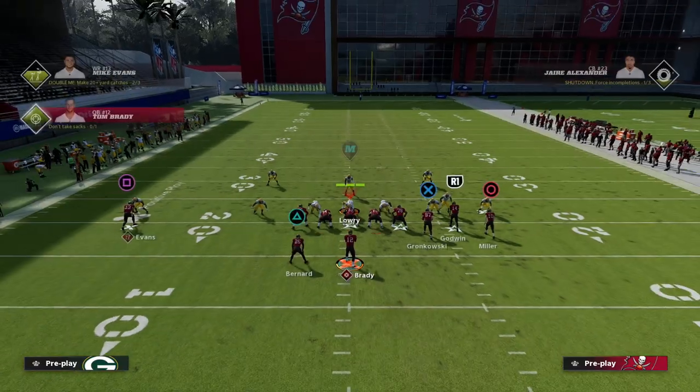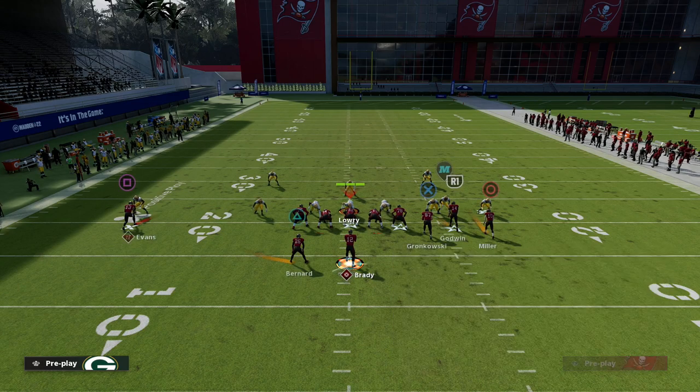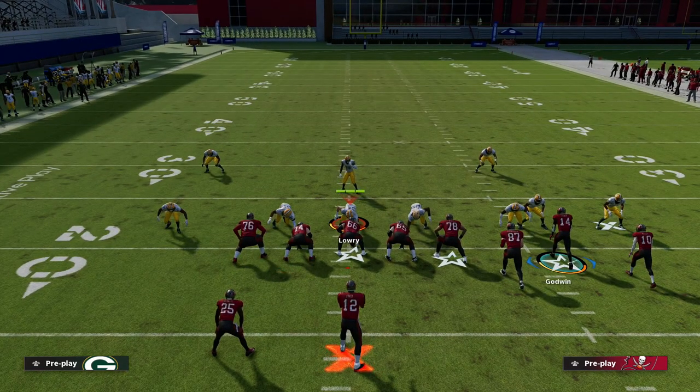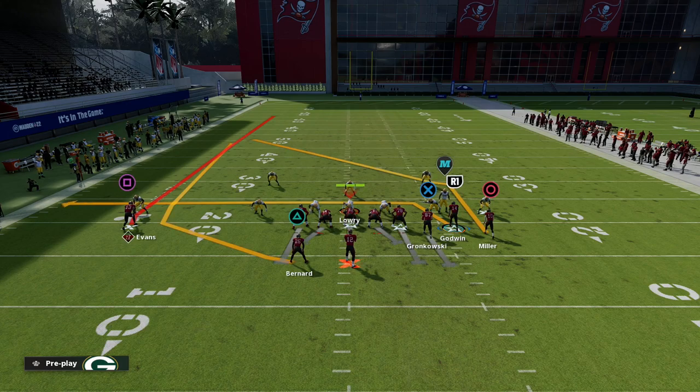People are liking man-to-man against tight bunch formations, so we need to address that. We also know that blocking a tight end on a bunch is probably the best pass protection this year. So you want to block your tight end, and then you're going to have a really good ability to beat man-to-man coverage.